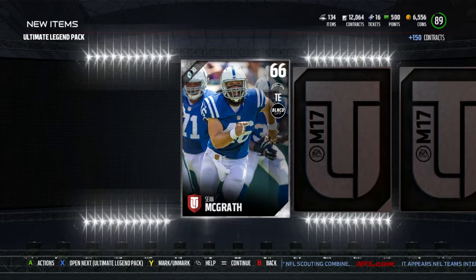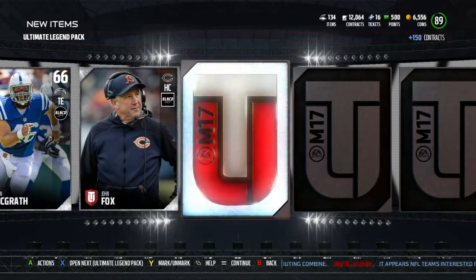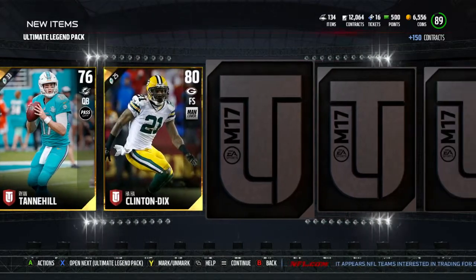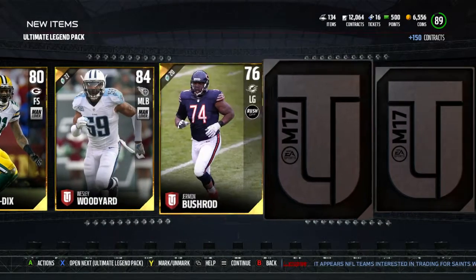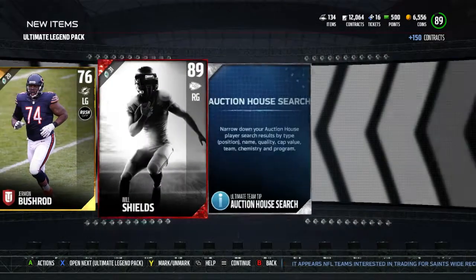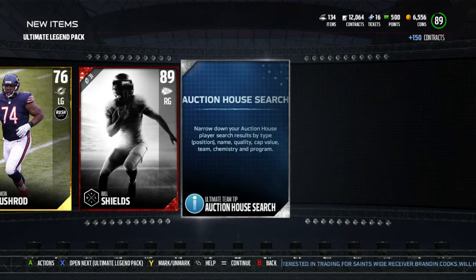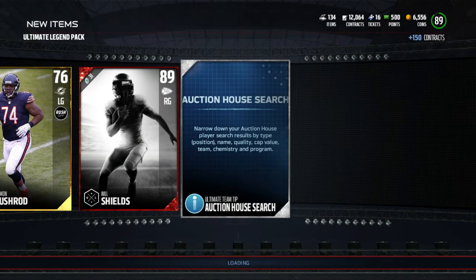Now to the ultimate legend packs. Let's see what we can get. Come on now. Skill addition - I'm assuming strength, 91 strength. That's still a pot though, that's a pot of it.